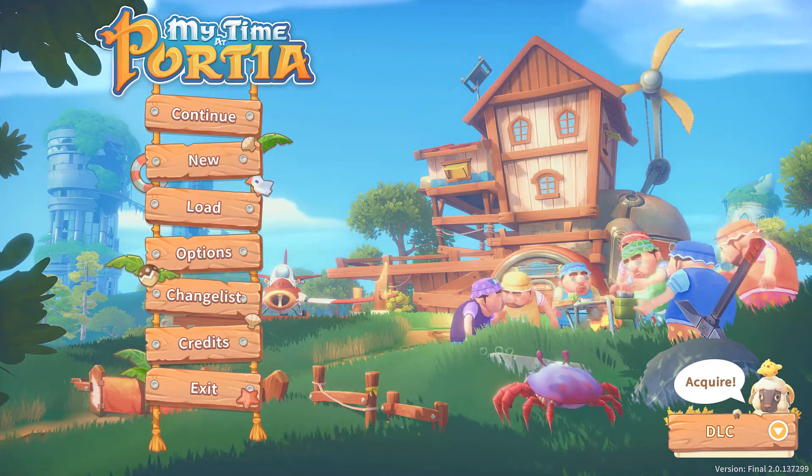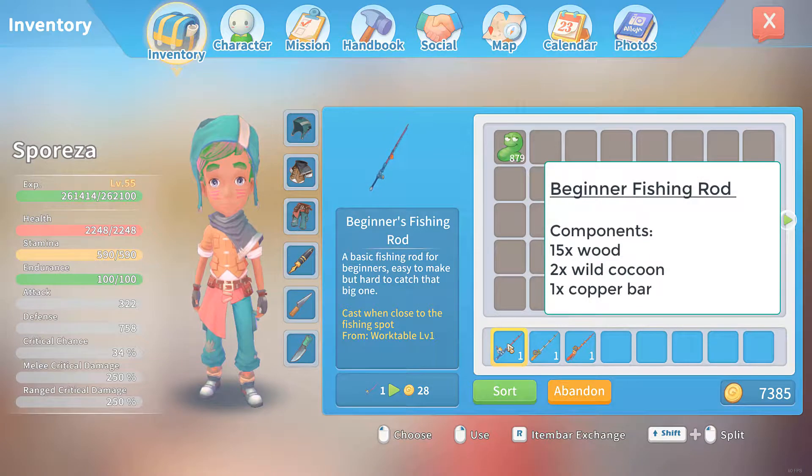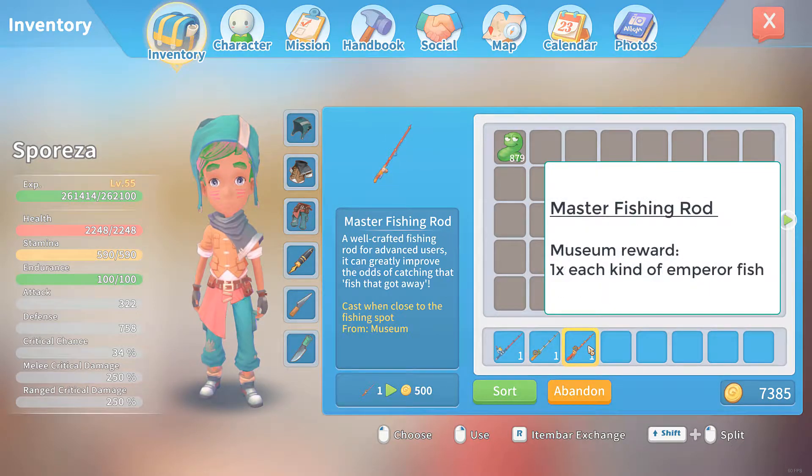What are the requirements you need to do fishing in the game? Number 1, you'll need a fishing rod. At the beginning of the game you'll only have access to the beginner fishing rod as a work table level 1 recipe. As you progress you can unlock the classic fishing rod, a work table level 2 recipe, and the master fishing rod, which you get as a reward from the museum for donating one of each emperor fish.